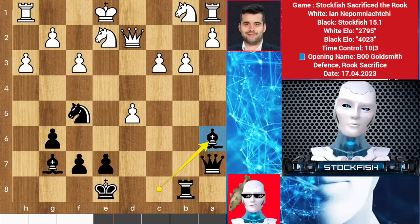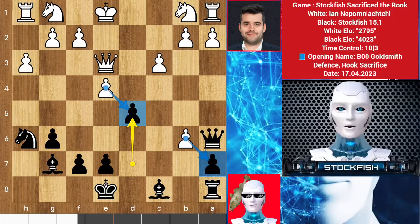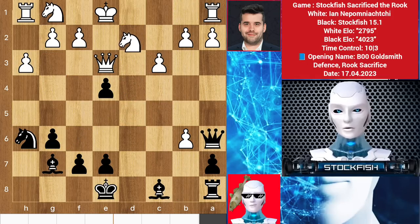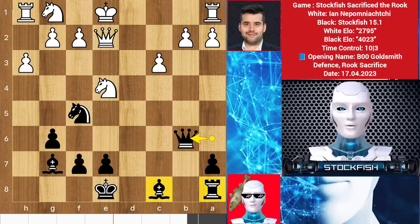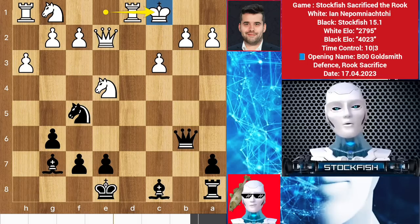The position looks like I have advantages even though I'm down material, and this position is in black's favor. No matter what you play I will get advantages. Here we have knight to d2 to protect this, pawn takes and knight captures, knight on f5, queen back to d2 and queen takes. I want to play bishop a6 to target this and rook b8 to weaken the queen pawns. So Ian Nepo castled queenside.